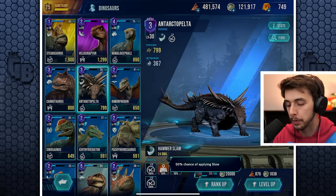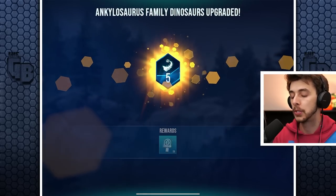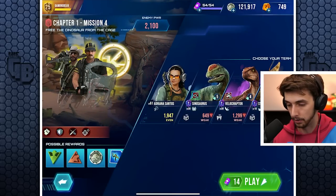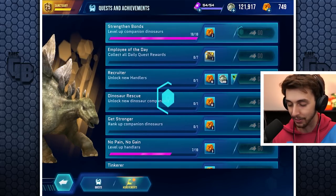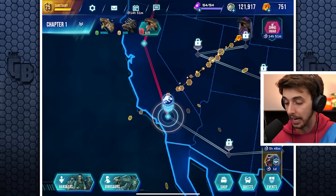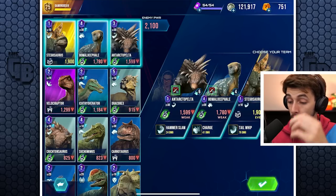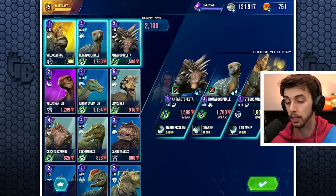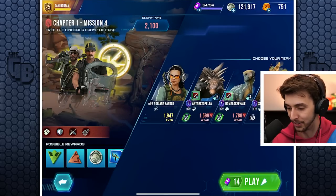We can level up Triceratops here because now we're doing a mission against Kaspersky enemies. We'll get it all the way to level 30 — not only will it be a lot stronger, but it gets a 50% chance to apply slow, 50% chance bonus against gunner enemies, and 100% extra damage against Kaspersky. That's way better. We've also got some more DNA as a reward.